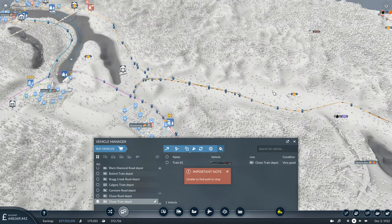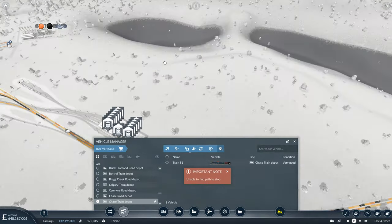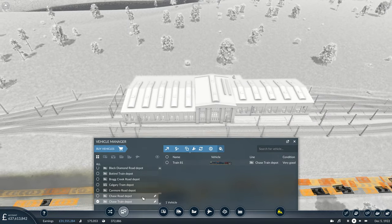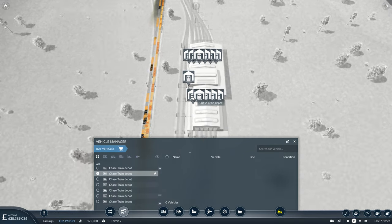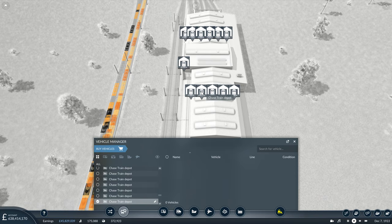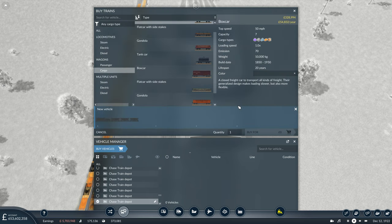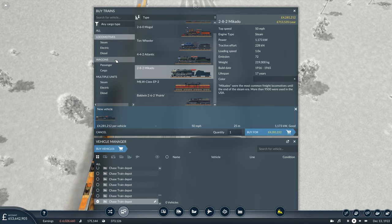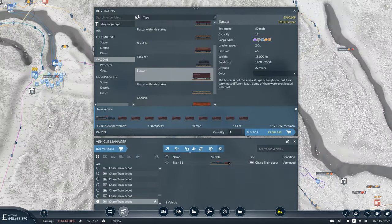Unfortunately, the train is unable to find a path to the stop. It looks like I chose the wrong depot there. So let's sell that train, and instead we'll choose a depot that is more suitable, and quickly repeat the train setup we just put together. That's better — now we should be able to access the line. So eventually now we'll start seeing machinery being brought into Armstrong.